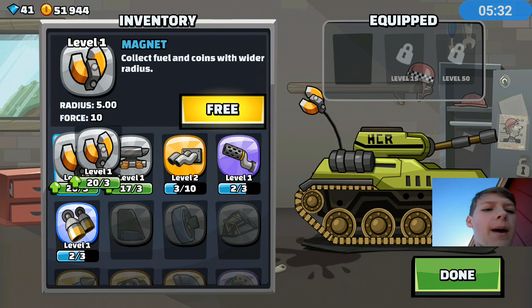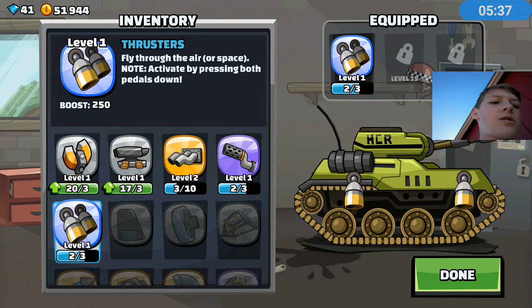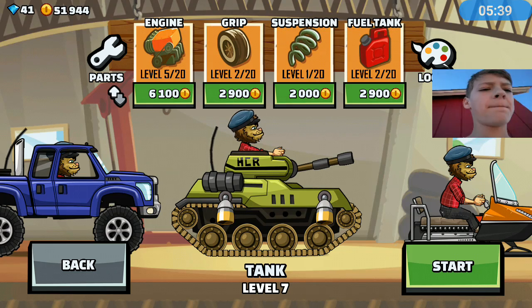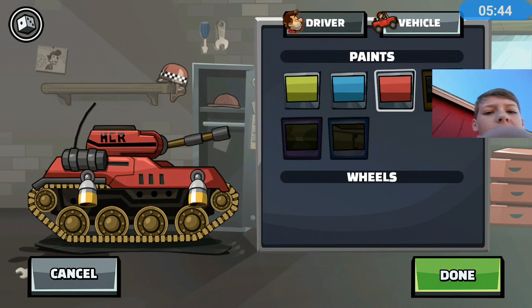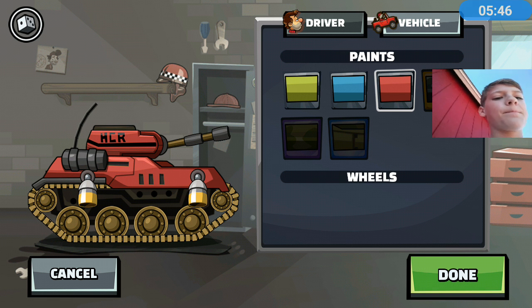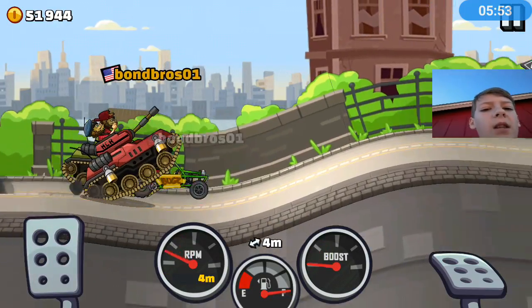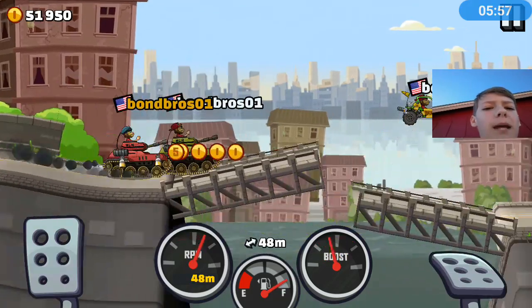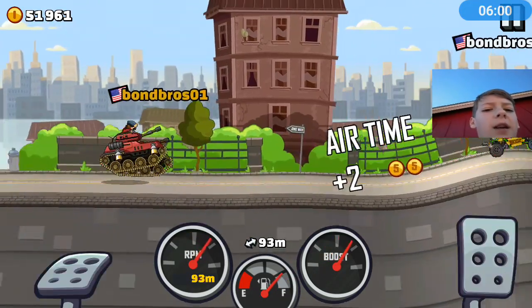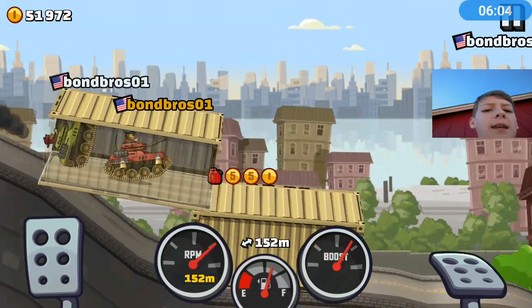There's also the magnet which attracts coins, and the thrusters which I really like. We can change the color — let's have a red tank! If you use the thrusters, they will propel you into the air. Those are just my ghosts from runs I've already done before on this track.